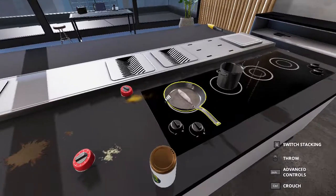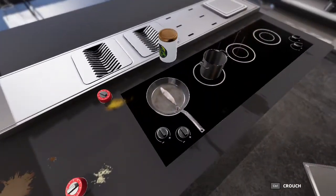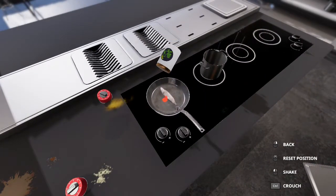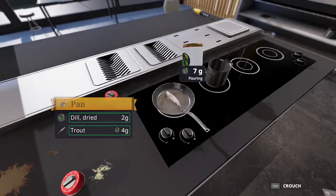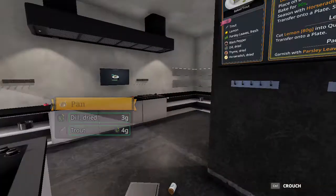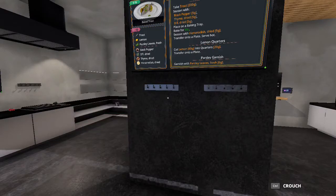Why am I throwing everything on the ground by the way? I don't know. 5 grams again? That's 5 grams. That's 4 grams, but I don't care. I'm gonna place it on a baking tray.